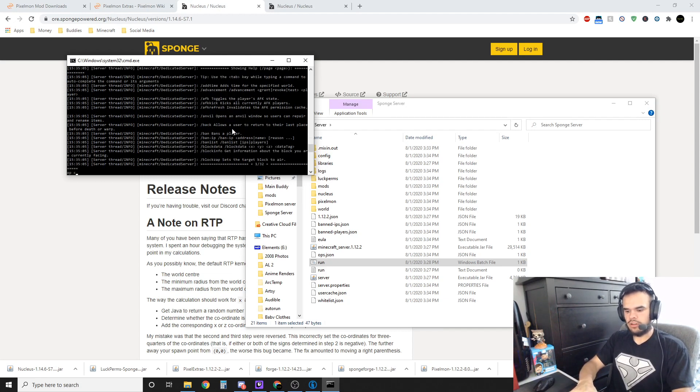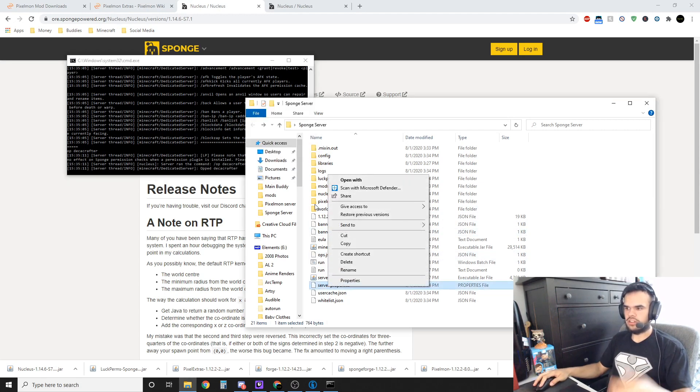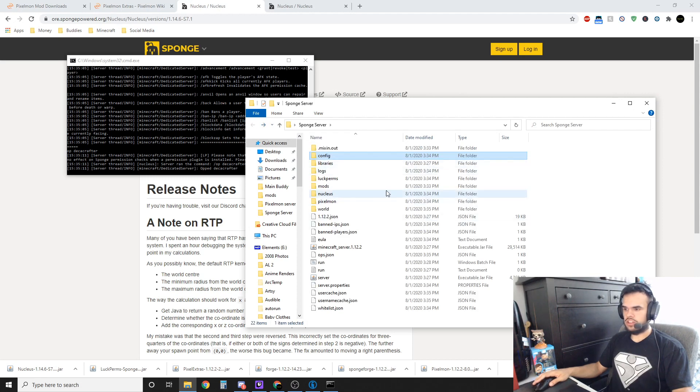If you type 'help' you can see a bunch of different commands. To give yourself admin, type 'op' followed by your username — in my case, op DecaCrafter. If you want to set up a whitelist, right-click server.properties and go to edit — you can change things like whitelist, PvP, and player limits. In your config folder you'll find the Pixelmon config file, where you can change spawn rates, berry amounts, starters, shiny rates, and more.